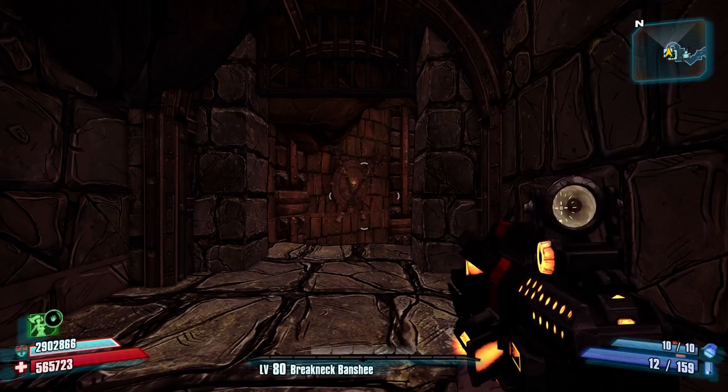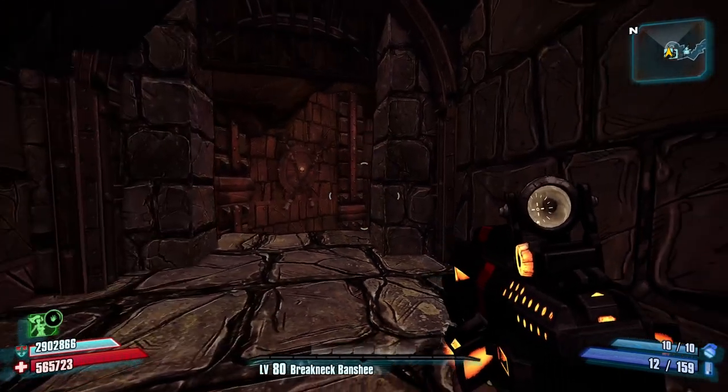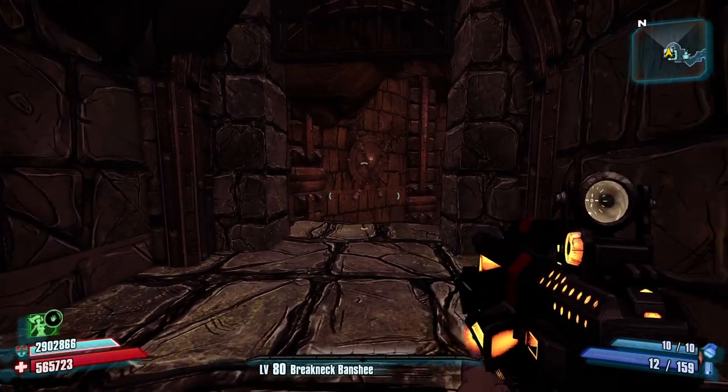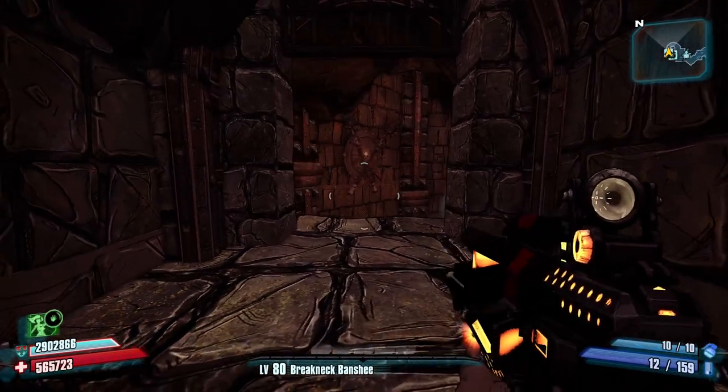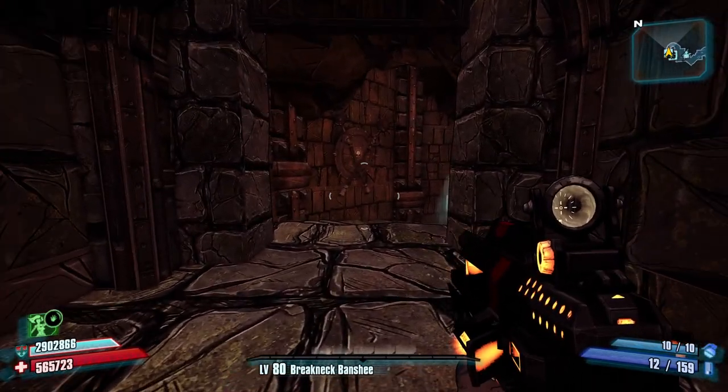There will be a set of dragons that are raid bosses, and you can get about 80 Iridium each run from the dragons, which are really easy to kill if you do it in normal mode and are level 80 OP-10. You can probably do this at level 50 or 60 as well and have just as good luck with the kills.